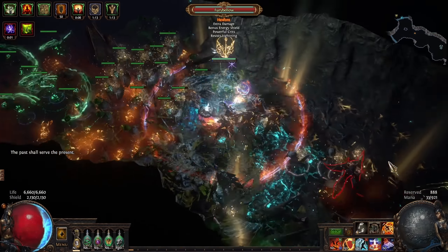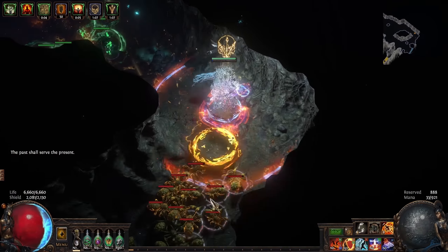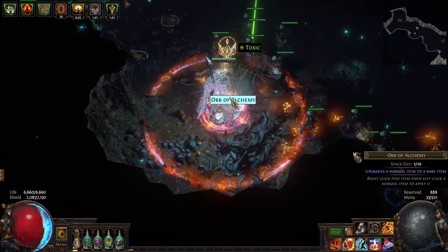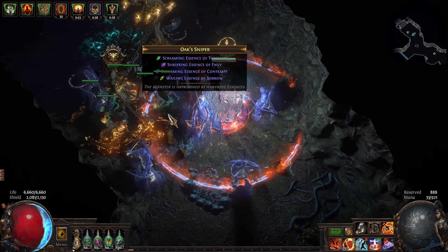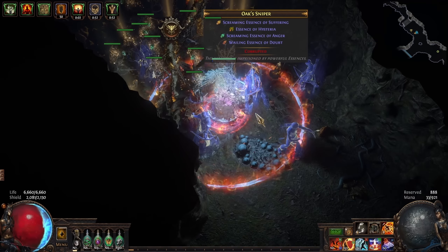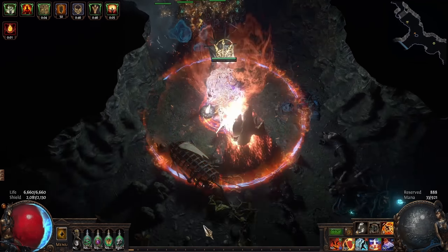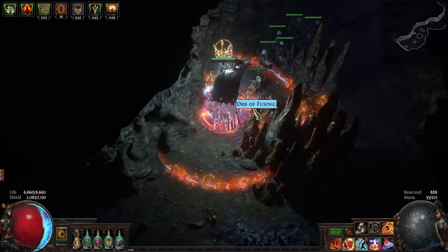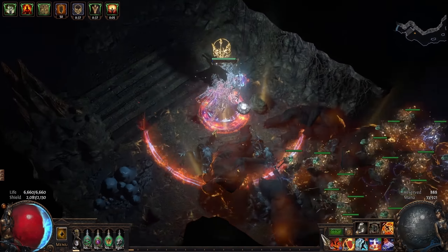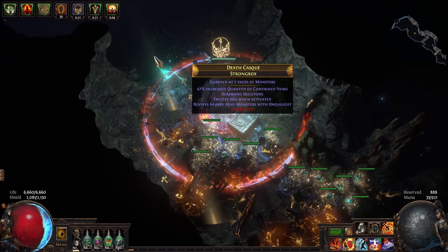To start with, what are resistances in Path of Exile? Resistances are a form of damage reduction. They affect elemental or chaos damage. For example, chaos resistance will reduce the damage you take from chaos damage, and fire resistance will reduce the damage you take from fire damage. Elemental refers to fire, cold, and lightning. So if an enemy hits you with a fireball, your fire resistance is going to mitigate some of that damage. If they smack you with a sword charged with lightning — say they're using lightning strike — then your lightning resistance will mitigate some of that damage.